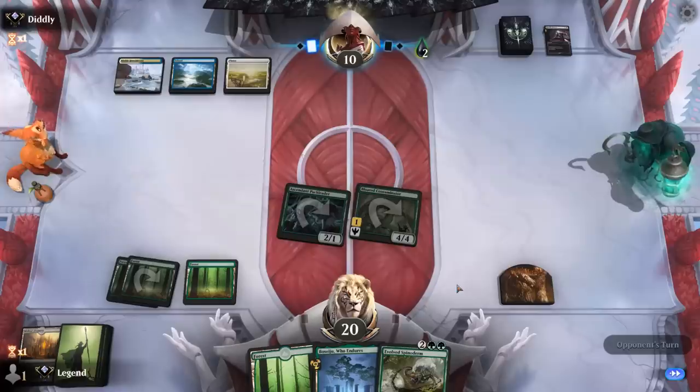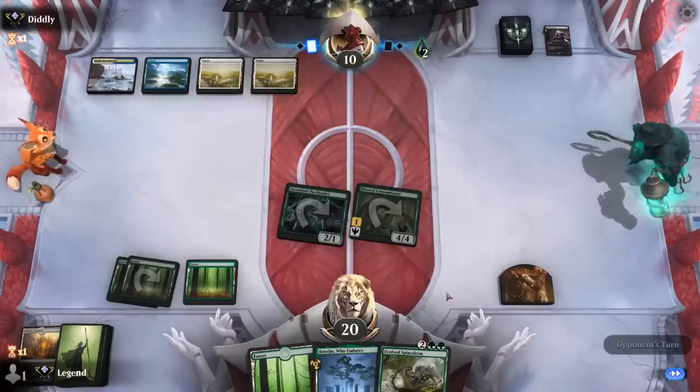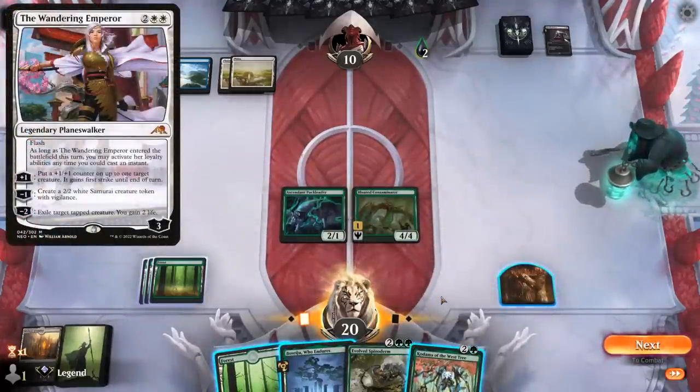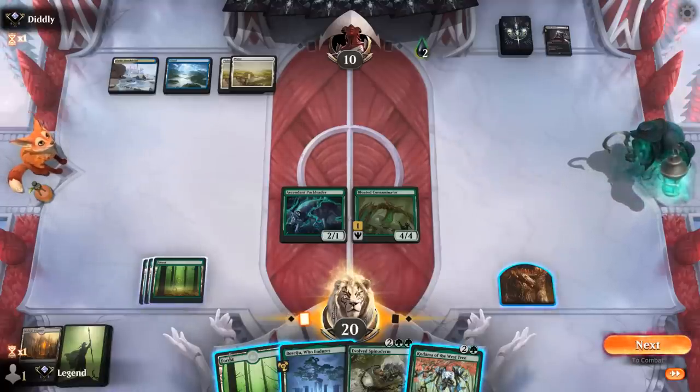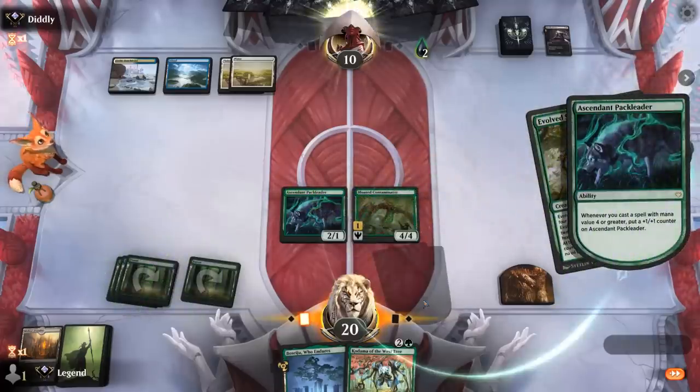Opponent did have the Fateful Absence unfortunately. At least we get a token in return and can proliferate with the extra poison. If they don't have a Depopulate on 4, probably play Spinoderm next turn. Wandering Emperor is probably likely given that they didn't Depopulate. Step 1: cast Spinoderm — if it gets countered we know we can attack; if it doesn't, we'll reevaluate.